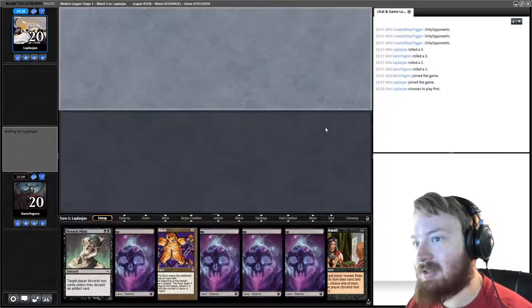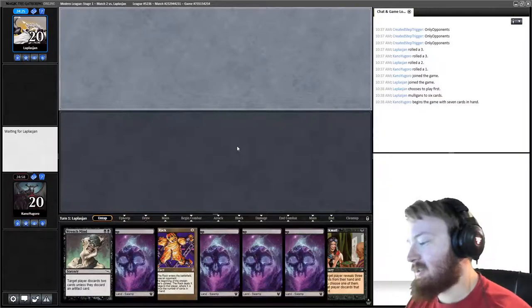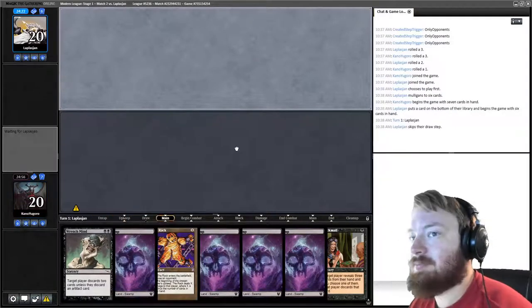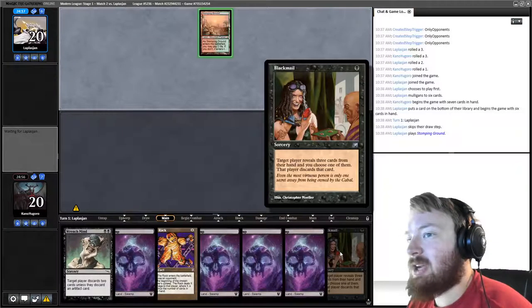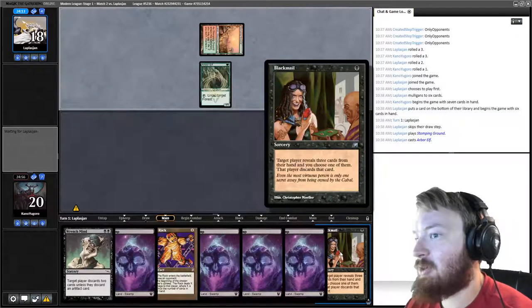Not a bad start. Blackmail does not let us see their entire hand, but our opponent is mulliganing, which makes Blackmail way better. The cool thing about Blackmail, as opposed to most other hand-hate spells, is that Blackmail can actually take lands from your opponent.